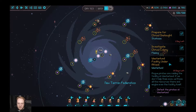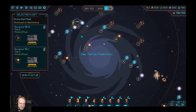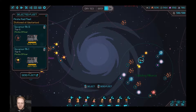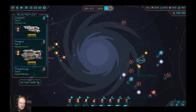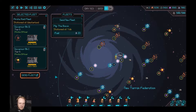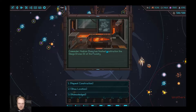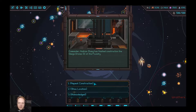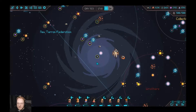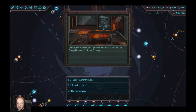We're under attack by space pirates, and they've got a tier 5 ship, so we're gonna have to send our big boys in with their tier 5 ships to take care of them. Let's go ahead and send them over there — we'll send Flip the Bacon. Let's also complete the construction of the omega drones and build another one of those guys, even though they're quite expensive. They seem to be pretty useful.